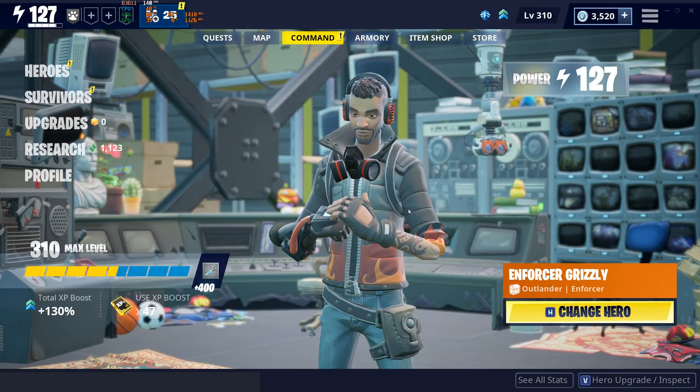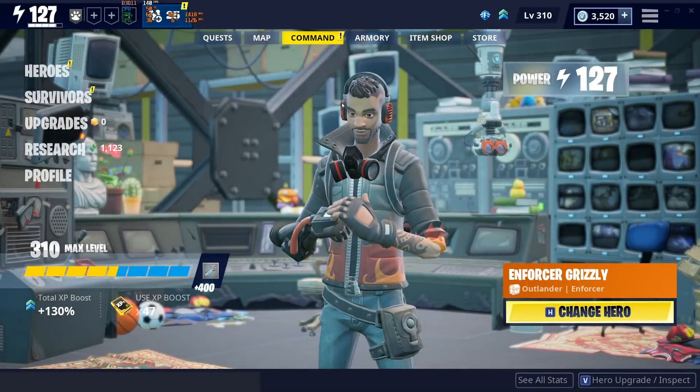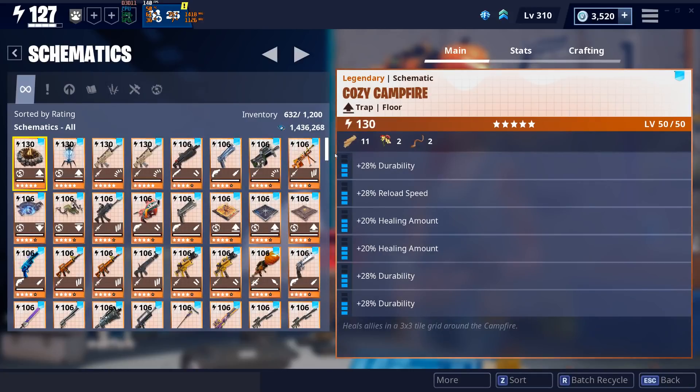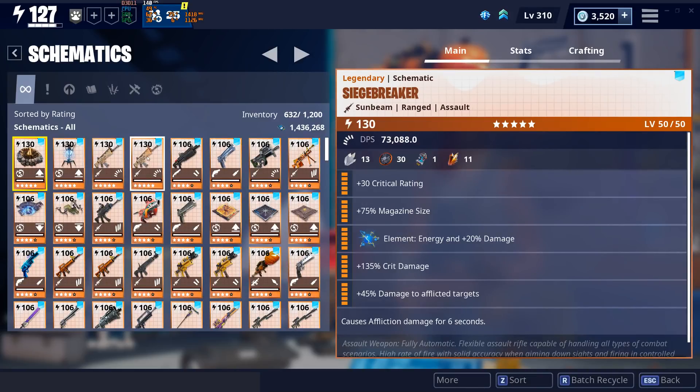What's up guys, so today's video I'm gonna be displaying everything in my inventory because a few people have been asking for it in the comments, to just see what I have - being Power 127 and having 418 days played in this game - to see what I have to show for all those days and hours put into this game. Let's quickly start with schematics, and then I'll show you guys a quick way to see what anyone's inventory is.